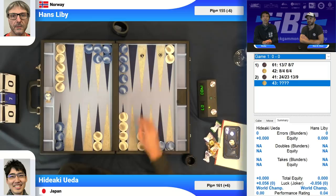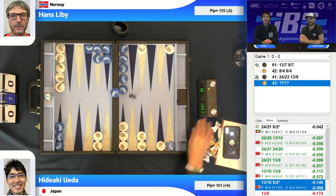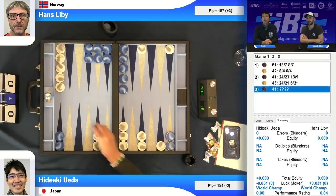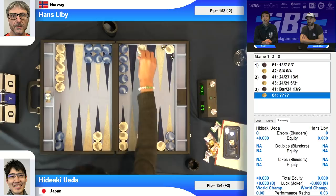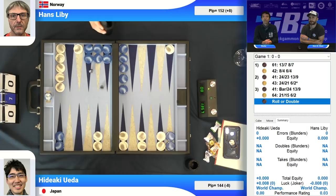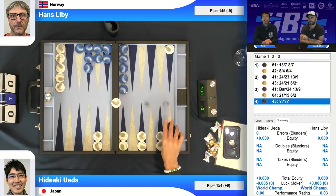Every decision matters. Hans opens with a 4-3 — that seems reasonable. Hideaki rolls 6-4. I like that play, coming out in front of the stripped midpoint. Now we're going to see a hit. With the 4-3 for Hans, it's a split rather than going for the prime — you don't need to give a shot.